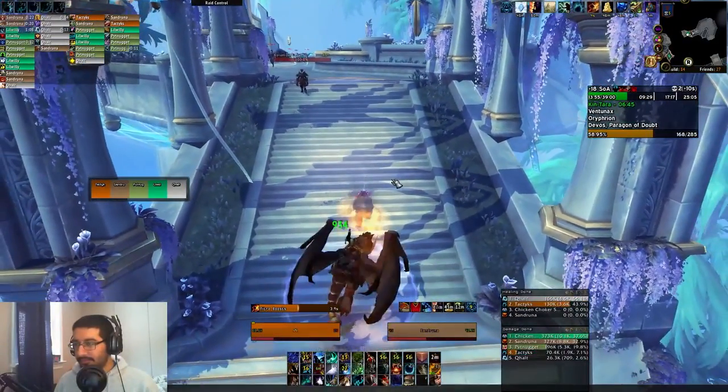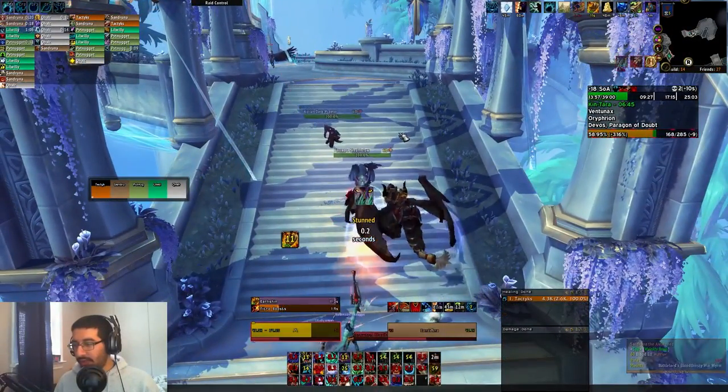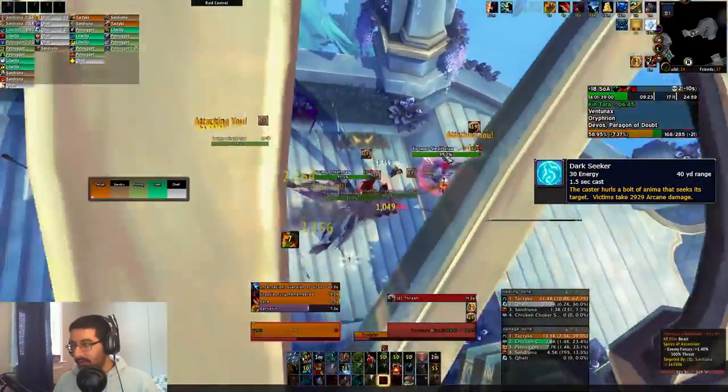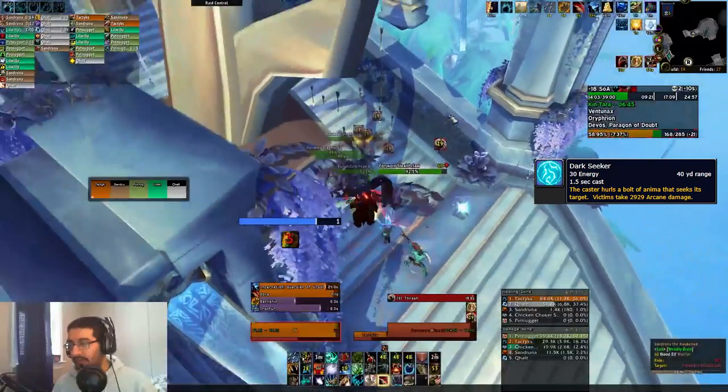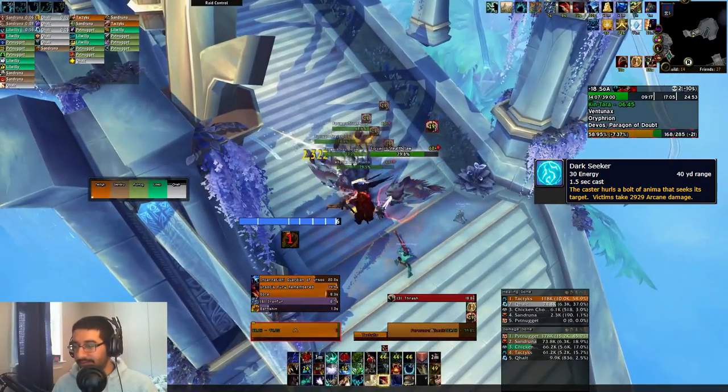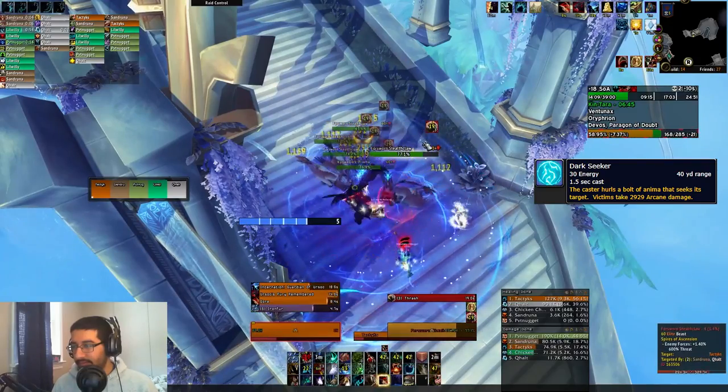Moving on, there's the Kyrian Dark Praetors which have Darkseeker — a medium arcane hit on the tank. It's uninterruptible, so you can't really do anything about it and they'll just spam cast it at your tank. Just be aware that this guy is going to pump out a ton of magic damage onto your tank.